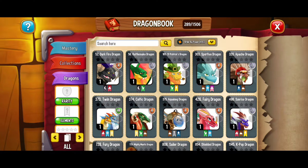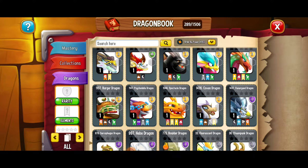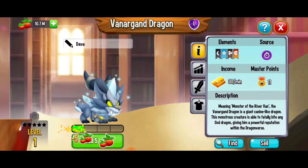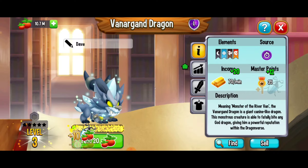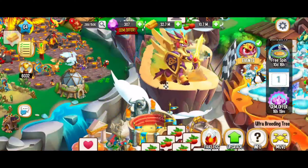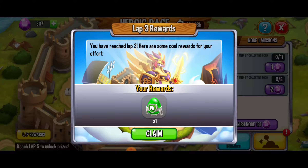Here we're going to our dragon book and we're just going to choose one of those stronger level 1 dragons. Vandergaard — here we go. We're looking for two beetles, and hopefully we're going to see both of these beetles show up. Yes, we got both of them — rock on! That means we're moving on to the next quest. And we just reached lap 3!